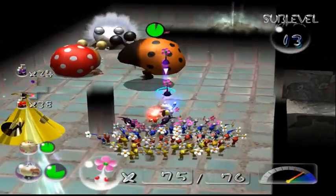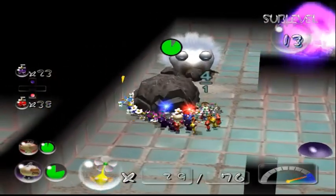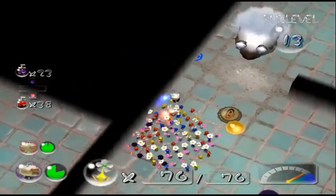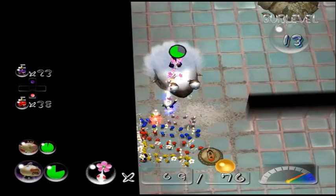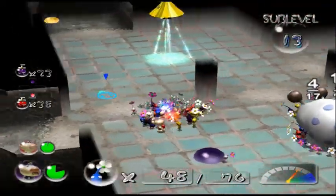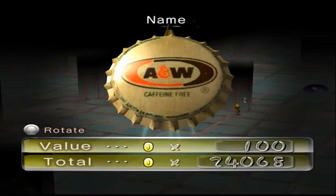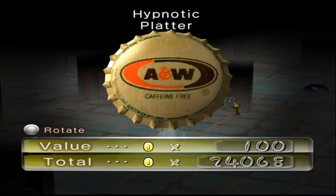Ready, set, go. I'm killing him. This is not exactly how I planned, but it'll work. Good, we got our one treasure. As for this guy, this is a bit awkward because I'm facing him from the front, but it's still easy. That's it, that's all that needs to be done for this floor — very tiny floor. That's weird, why is this place so small? It's not a recycled map — it's a recycled texture, obviously, but that's a weird floor. Hypnotic Platter — I mean, it's A&W, which is amazing. So I guess it is kind of hypnotic.